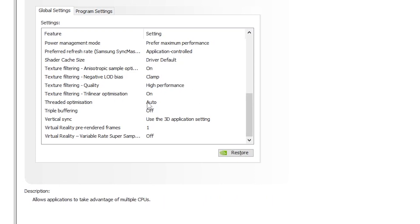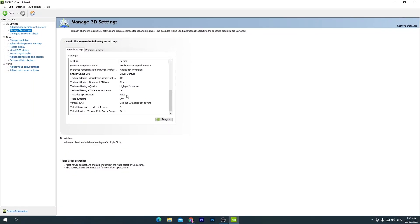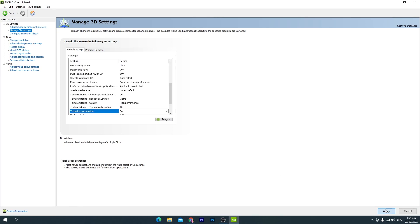Turn on Threaded Optimizations, then scroll down and follow all of my settings. Once done, hit Apply. You'll see the Apply button appear when you change any setting — for example, changing a setting from Auto to On will show the Apply button. Hit Apply to confirm all your changes.